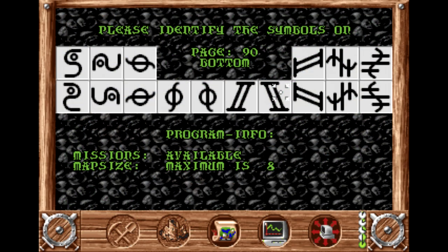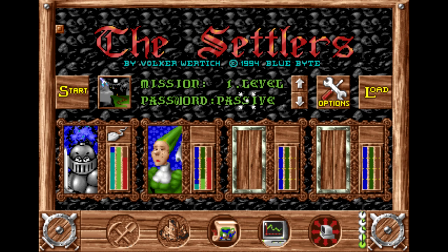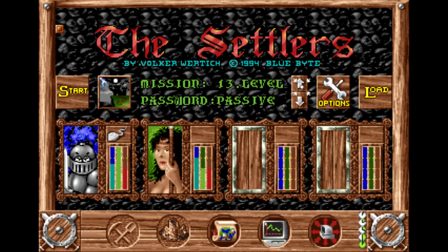Straight after the intro you get the copy protection, which means you're going to have to start looking up that manual. And then you get to see the UI, which is possibly the most woodgrain thing I have ever seen in my life.